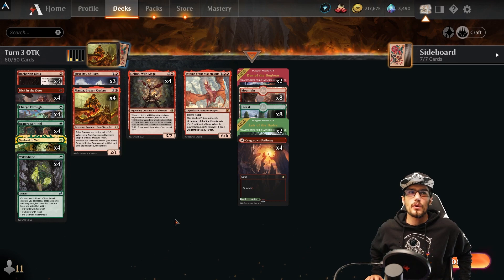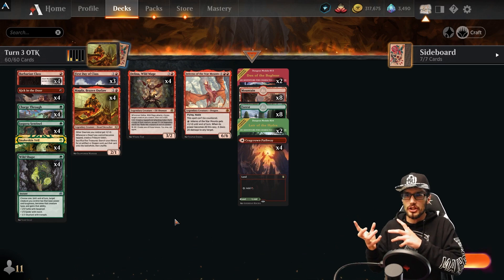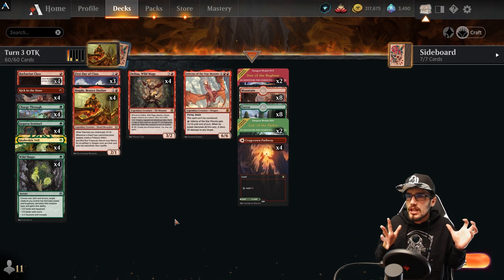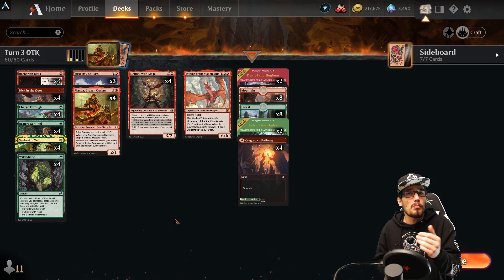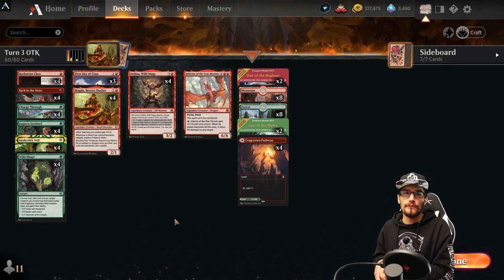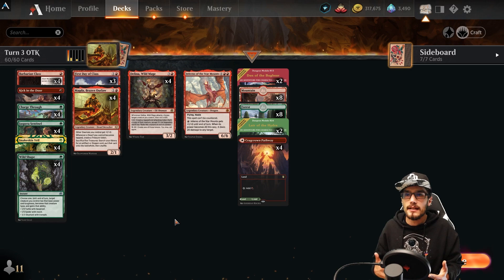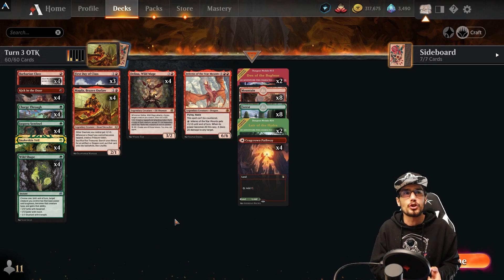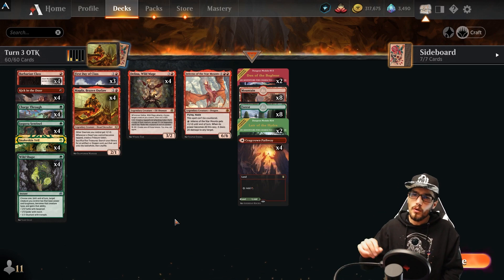The deck is very cool. Can we fine-tune it? Yes — even mentioned in the last few videos, we had Run Amok and Titanic Growth and changed that up. I think the changes really supported the deck using more haste so we don't rely on a maxed-out Barbarian Class for haste, really opening up that turn-three variance rather than turn four. Not only do you pop off earlier but your opponent has less time to interact and remove the mage.